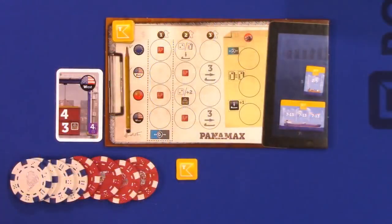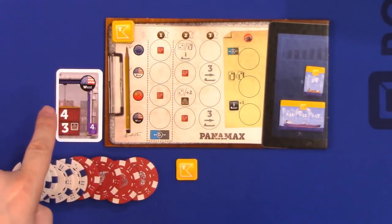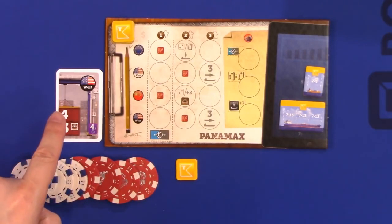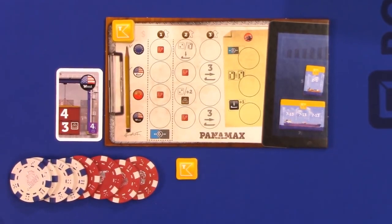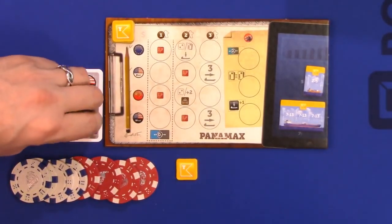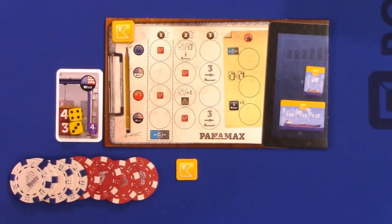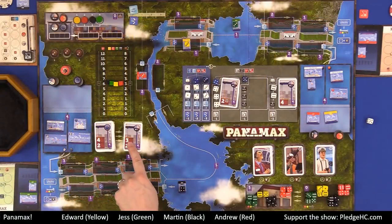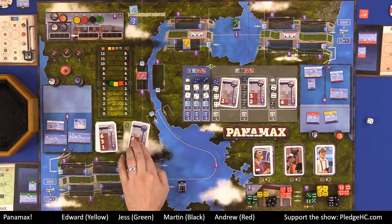A player is allowed to have a maximum of two unfulfilled contracts at the end of their turn. What that means is you may temporarily have more than two unfulfilled contracts as long as you only have two unfulfilled at the end of your turn. It's a subtlety in the rules, but that's an important thing to point out.